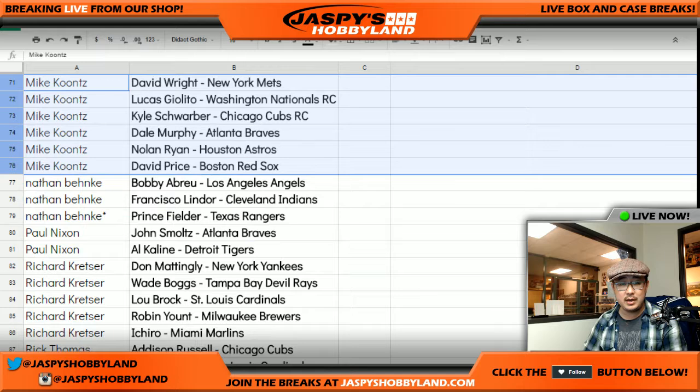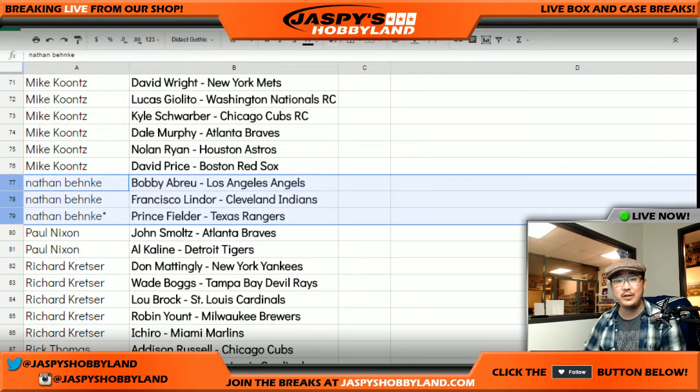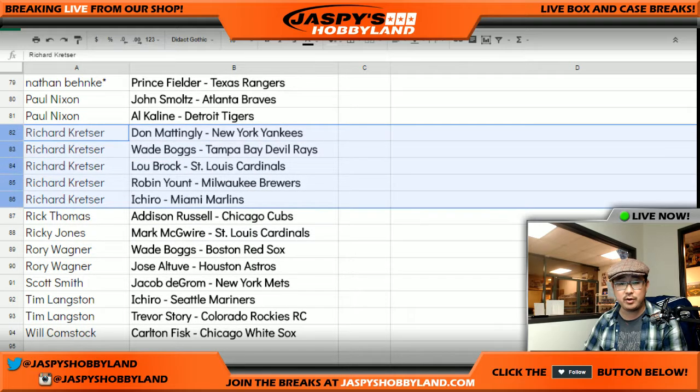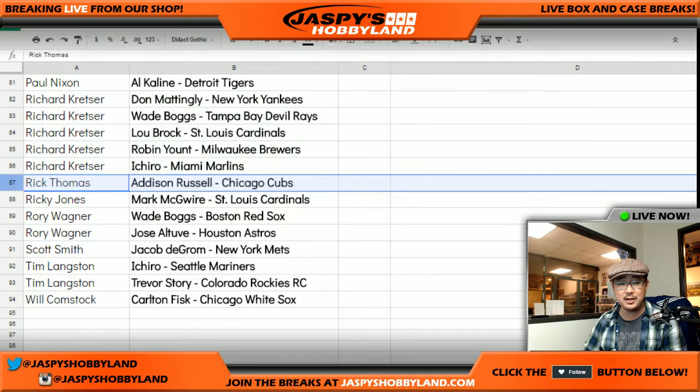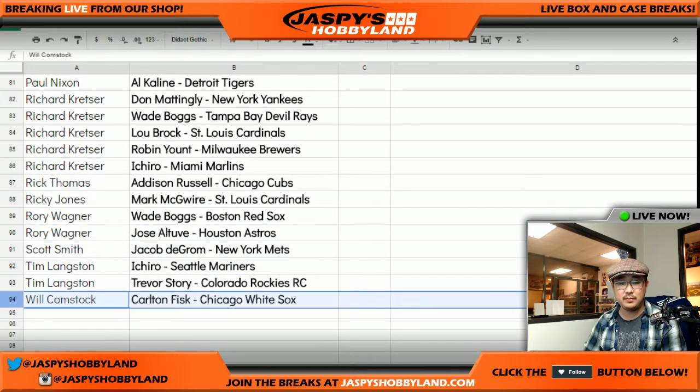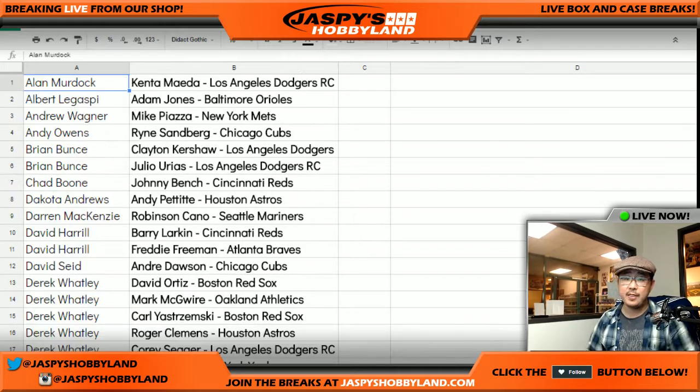Mike Kuntz. Nathan, your last spot mojo was Prince Fielder — nice. Coach, you got John Smoltz and Al Kaline. Richard Cressor, there's your chunk of teams right there. Rick T., Ricky, Rory — those are your two. Scott, Tim, Tim, and Will. Nice players all around, folks. There it is, ladies and gentlemen. I'm going to pause the video and see if there's any trades, and when we come back we'll have the full case break. Stick around, we'll be right back.